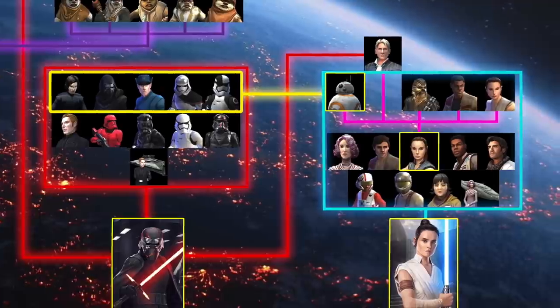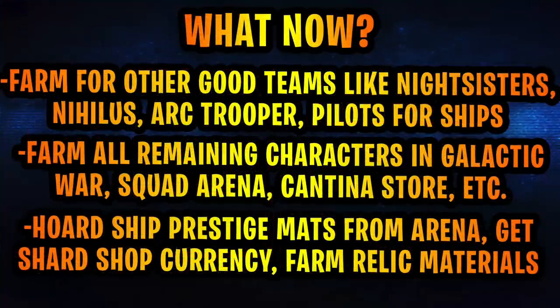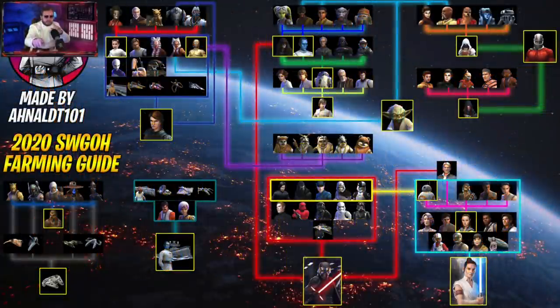Of course, I didn't cover every single character — there are many characters not needed for the journey guide but still great to farm, such as the Nightsisters, Nihilus, and all remaining characters in Squad Arena, Galactic War, and the Guild Store. Farm everything you can in case characters get reworked or needed for something new. If you're done farming everything, start hoarding Ship Prestige materials. If you're done with Cantina farms, nonstop farm Relic materials. That is your 2020 free-to-play farming guide for Galaxy of Heroes.